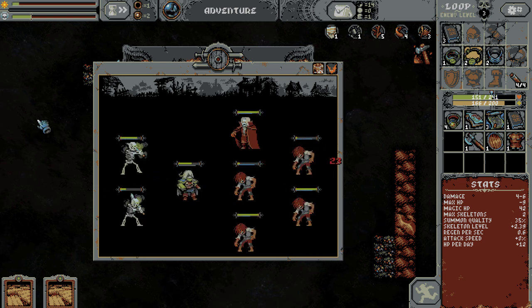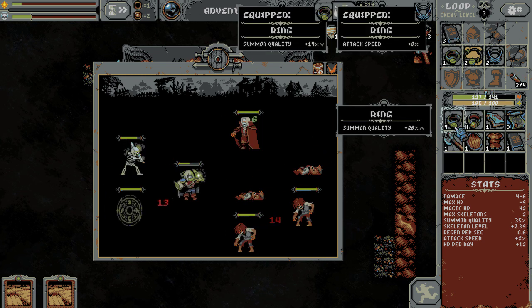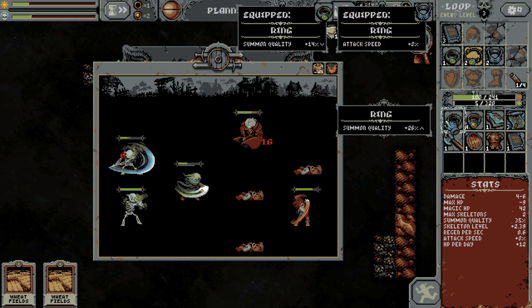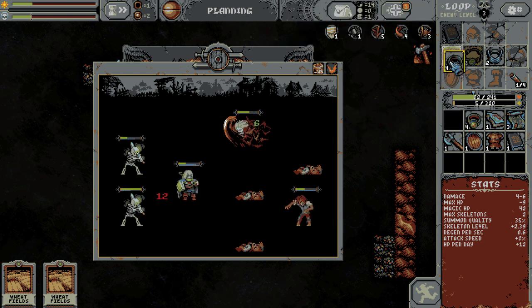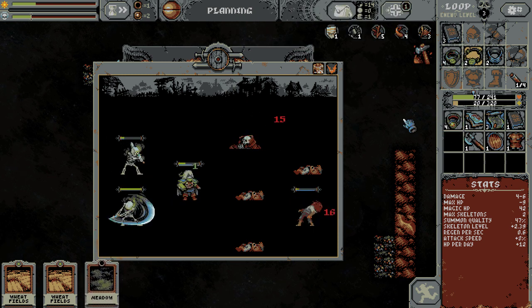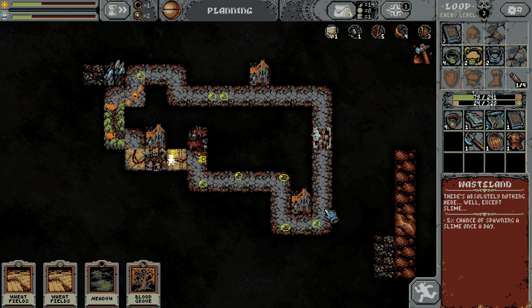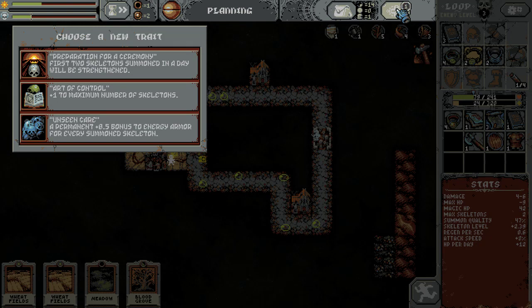I haven't got the building yet that lets me really cheese things. I do like more summon quality. So I have a 47% chance to summon a Skeleton Warrior as opposed to just a regular skeleton. First two skeletons summoned in a day will be strengthened. Plus one to max number of skeletons — we are going for days, but I think plus one max skeleton seems huge.